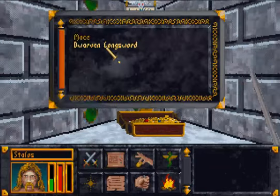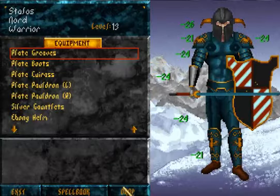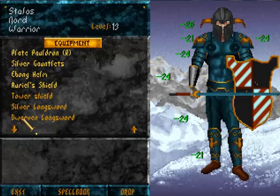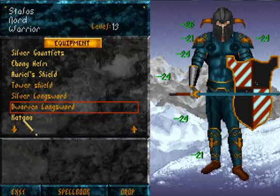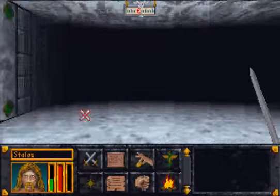I'm going to get my dwarven longsword — that might be useful. I think dwarven is still below Elven, but I'm not sure. Let's see — 4 to 18 damage. And what I have equipped now is 3 to 16. That should be good. Nice, finally got a better weapon.